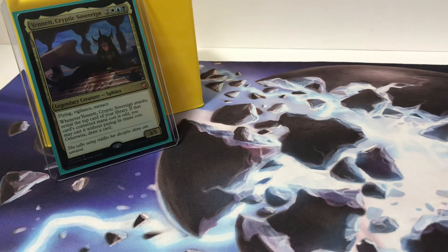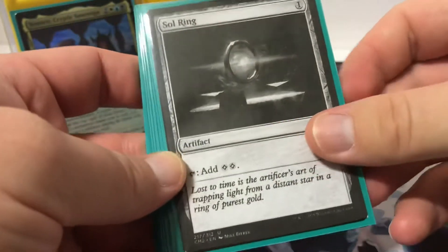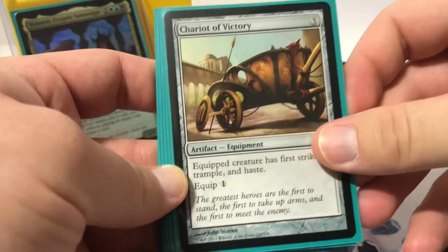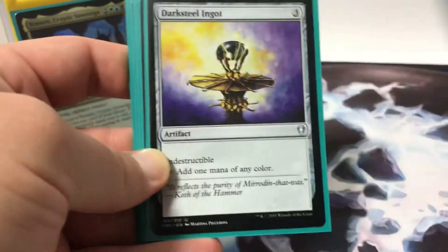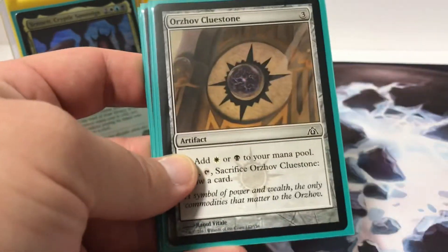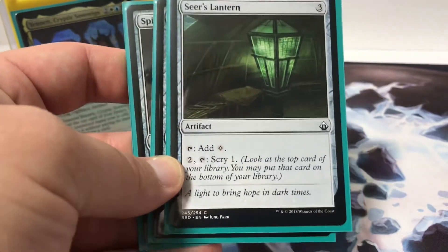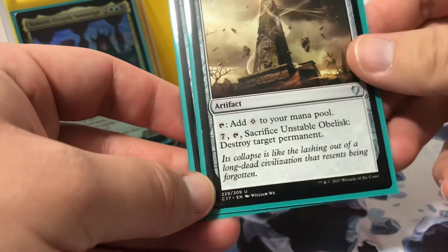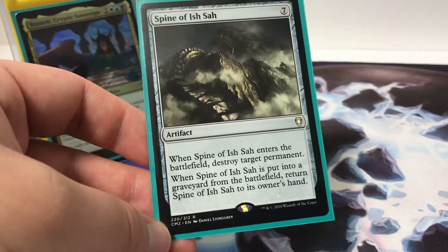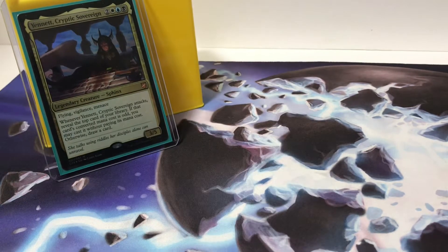Artifacts — I have 11. Classic Sol Ring, a Cluestone because it's three mana and provides card draw, Chariot of Victory for First Strike, Trample, and Haste on my Commander, Command Sphere for mana, another Cluestone for mana and card draw — it's odd as well. Mana Geode for more mana, Seer's Lantern so I can scry, Unstable Obelisk so I can destroy a target permanent when I need to, and Spine of Ish Sah for that removal.